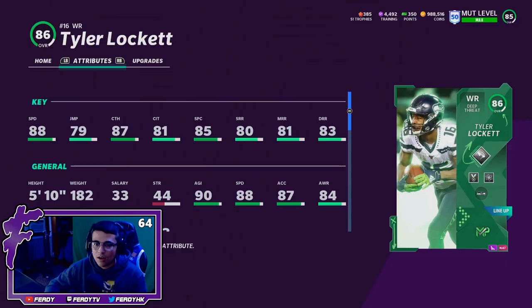Alright, here is Tyler Lockett — he's got 88 speed, 79 jumping, 87 catching, 81 catching in traffic, 85 spec catch, 80 short, 81 mid, and 83 deep route running. For this point of the year, he is a phenomenal deep threat with 88 speed and 83 deep route running.